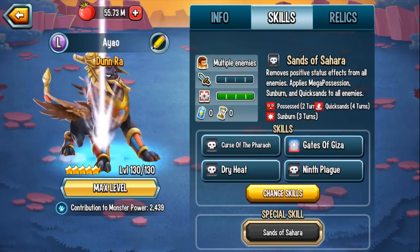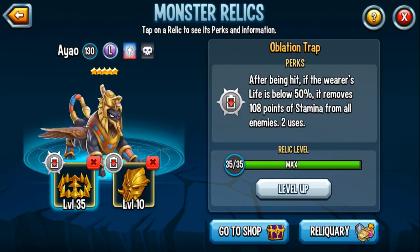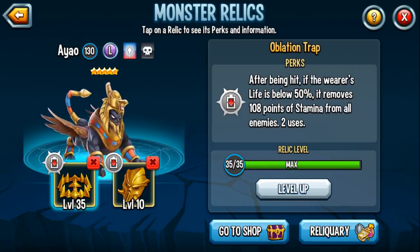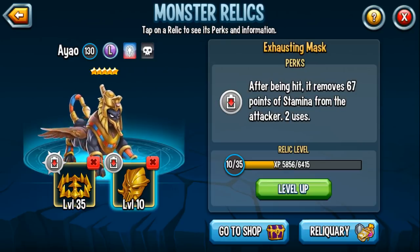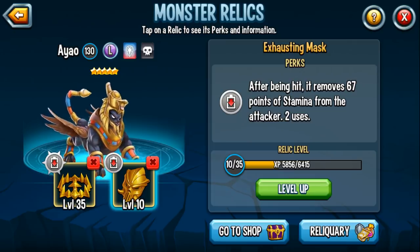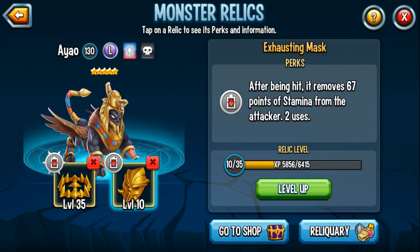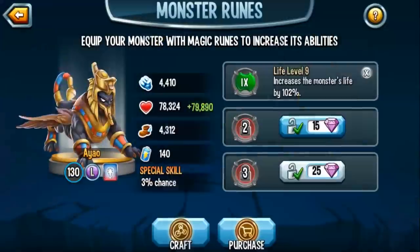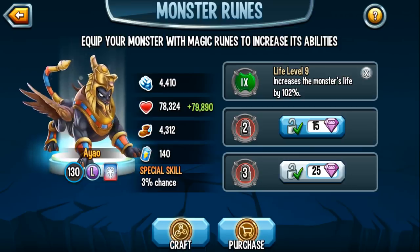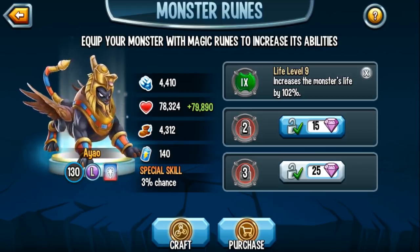For Relics, she can hold Trap and Masks. What I found with this monster, considering she has Mega Taunt and takes up a ton of damage, you really want to go for Stamina Draining Relics like the Oblation Strap — it'll trigger so fast because your life will fall below 50% easily. The Exhausting Mask could also come in handy, which removes stamina from the enemy attacker. This is really good against Extra Turn Monsters, especially if you have an Anticipation Monster on your side. Also, if you have the Healing Mask, that would be useful. For runes, you need life — I would recommend probably two life runes, you could even argue three.